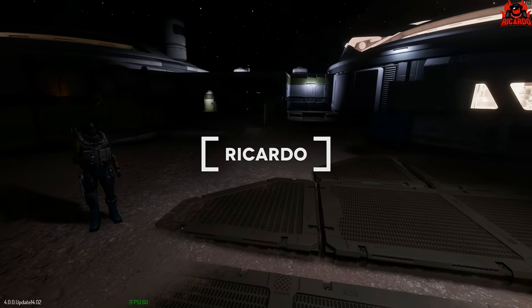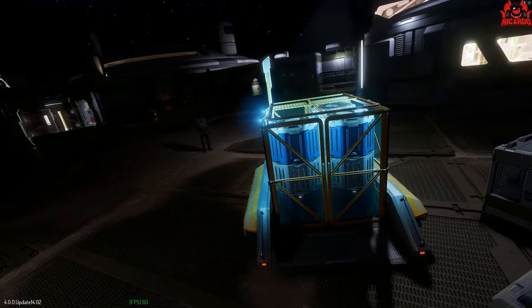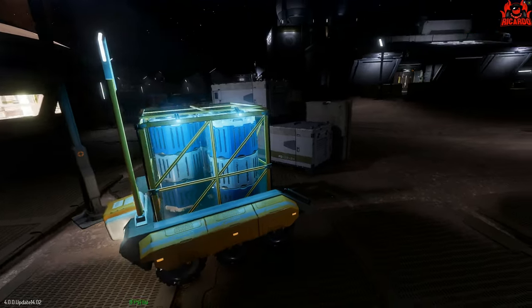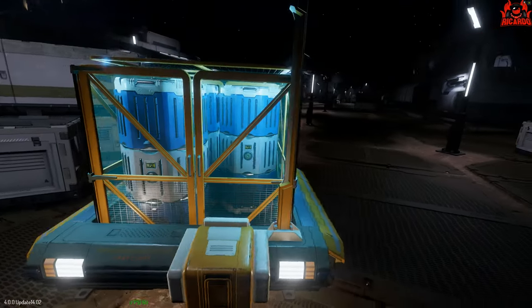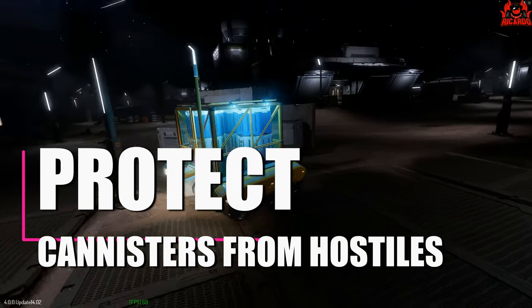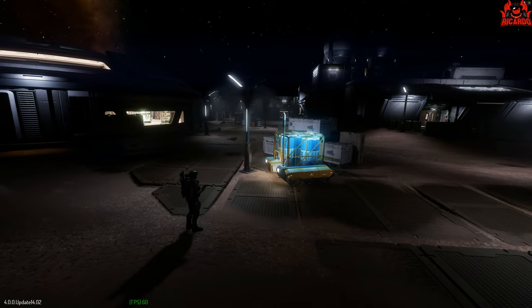Hello, it's Riccardo and welcome back to Elite Dangerous. Check this out — I'm doing one of these lovely Protect the Cargo Canister missions, and this one's meant to be done in a wing or with your squad. I thought I'd do it myself though to see how it goes. What do you think? Will I be successful? Who knows?